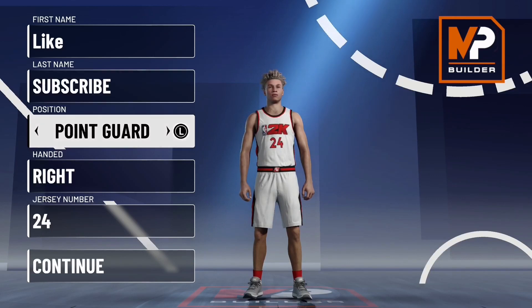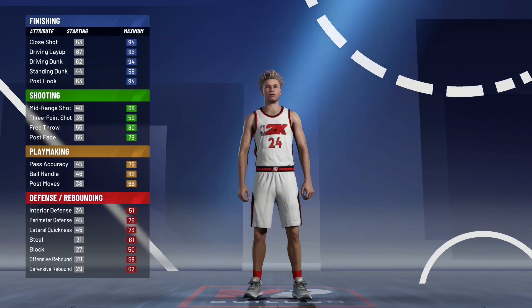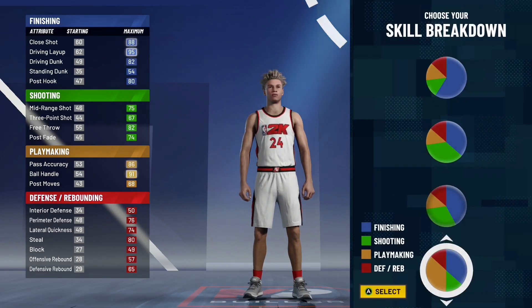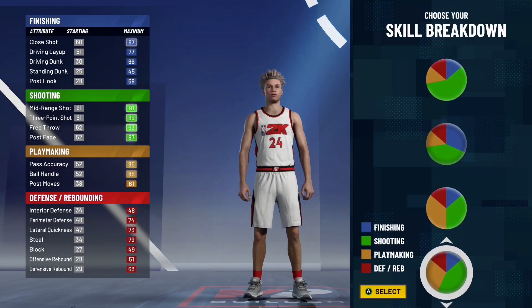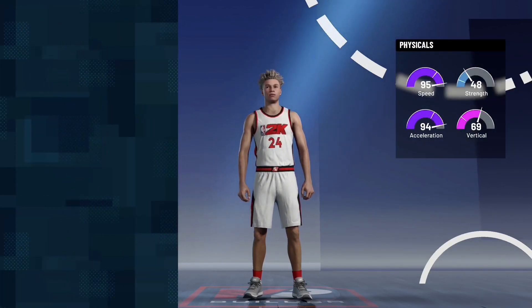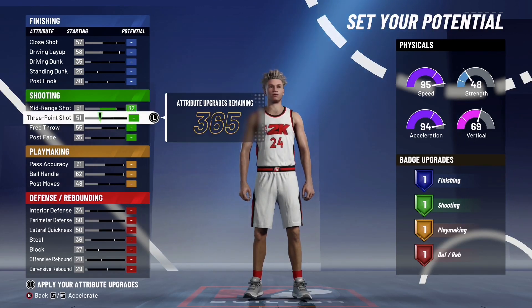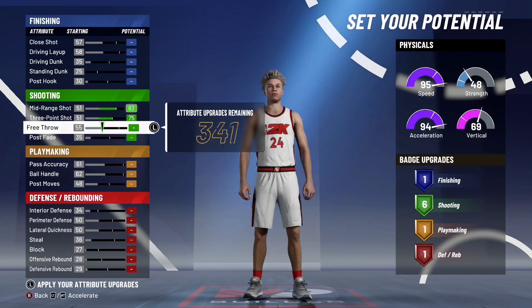Now we all came into 2K21 thinking that we're gonna make a 6-8 playmaking shot creator. Well, they really nerfed a lot of builds this year. So I'm gonna show you how to make the best all-around point guard build. First, you wanna go all the way down to the pure playmaking chart, then make sure you choose the chart with the most speed and acceleration. Upgrade all your shooting stats until you get 12 badges. You don't need that many badges this year because they took out quickdraw, so all you really need is 12 badges.